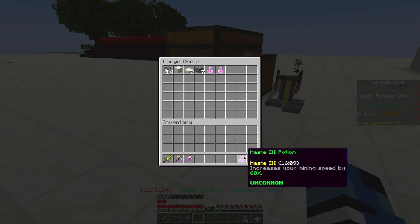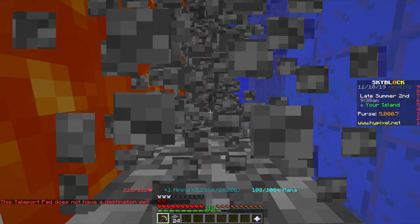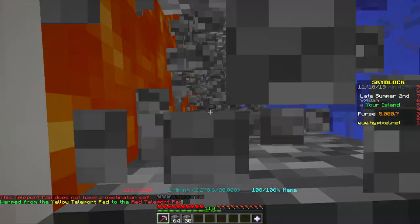For now, get this pickaxe and your Haste 3 potions. Empty your inventory as much as possible. After drinking the haste potion, use your time as efficiently as possible and start mining straight away. Within a couple of seconds you can gather quite a few blocks of cobblestone already.